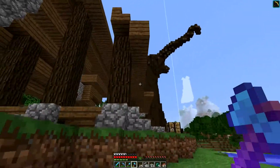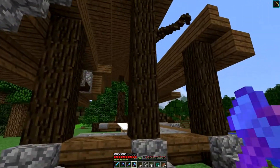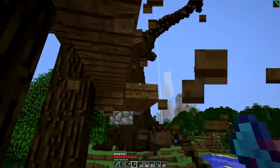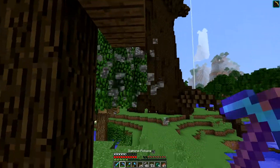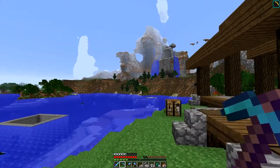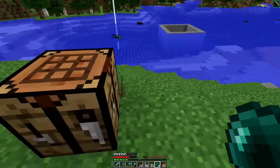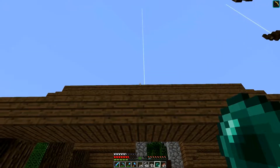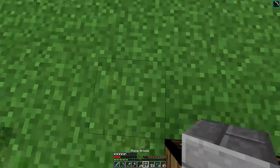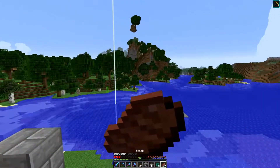Good morning and welcome back to another episode on the Diamond Society server. This morning I've started building a house — I started it last night but there's lots I don't like, so I think today we're going to try and find a design that we do like and see if we can make this thing look better. I've been struggling a bit — I just can't get the roof to look the way I want it to. Let's see if we can actually make it look good. This is just going to be more of a decorative house.